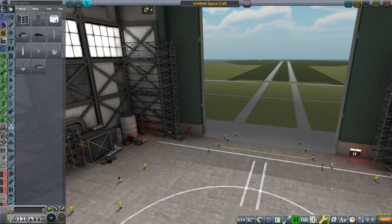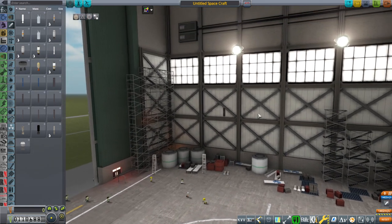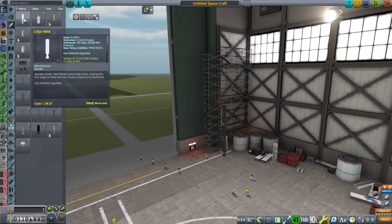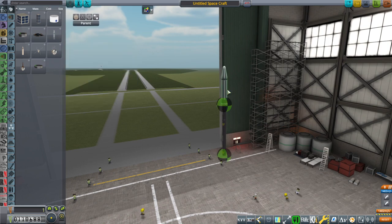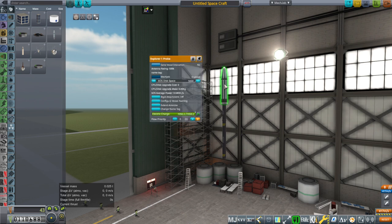Hello everyone and welcome back to Realism Overhaul Sandbox in Kerbal Space Program 1.8.1 where I continue to work on small launchers. In this case, small payloads, because we've done some small launches already. I made Rocket 1 by Launcher Space and a whole bunch of tiny little rocket motors from various vendors, but those are only useful if we have payloads to launch with them. So far we've only had the Explorer 1 probe and maybe some Vanguards.